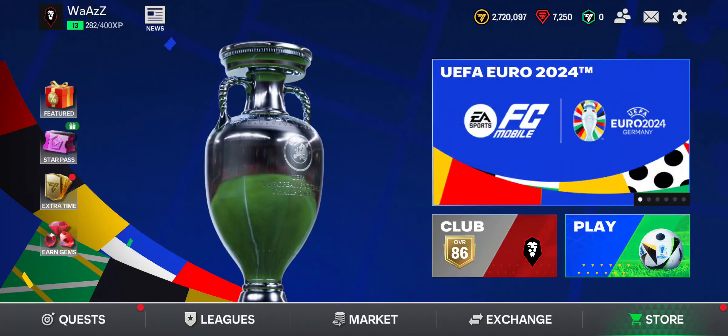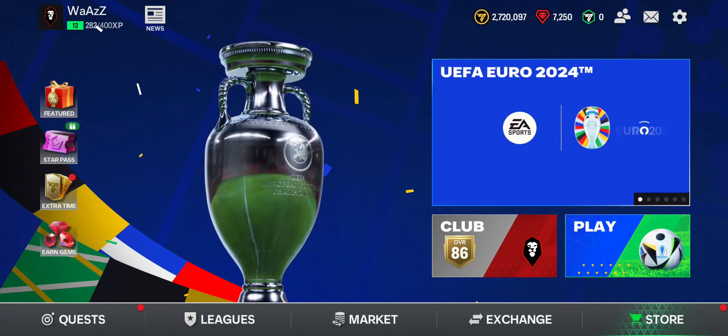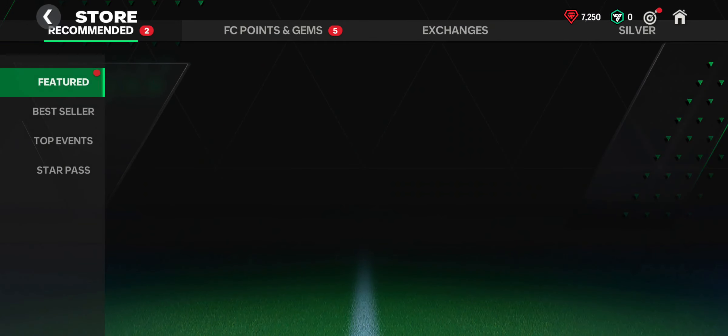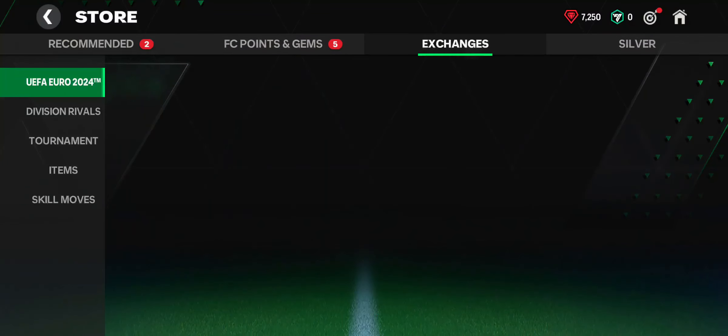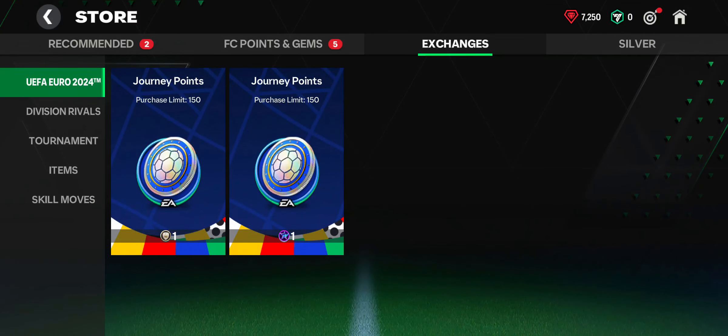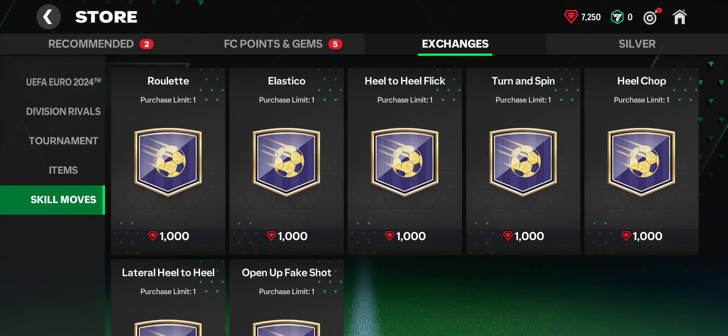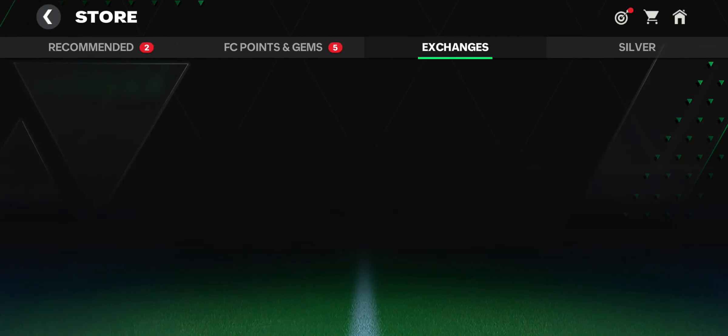So as you open your game, look at your right button where you can see the store option, just go on there. As you open the store page, go to the exchanges section, then look at your left where you can see the skill moves at the last section, and as you open your skill moves section you can see the turn and spin skill right there.